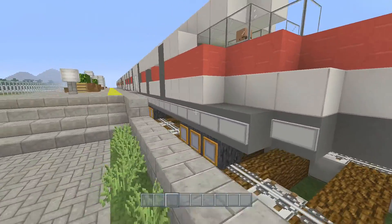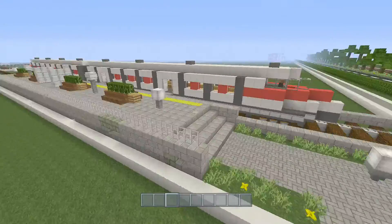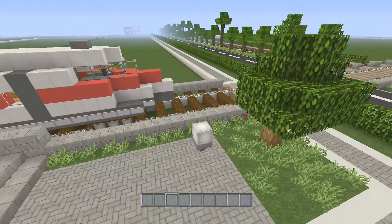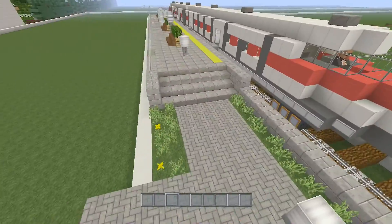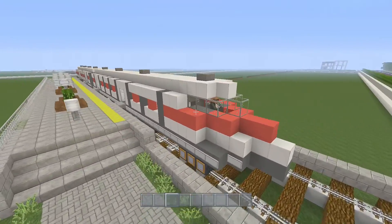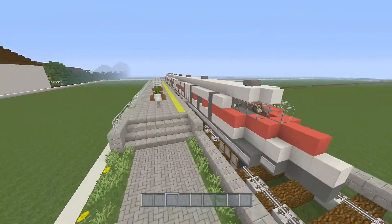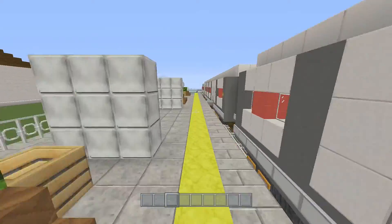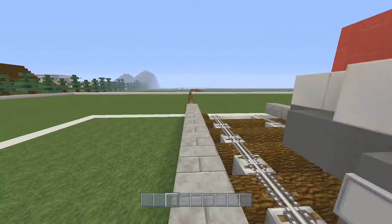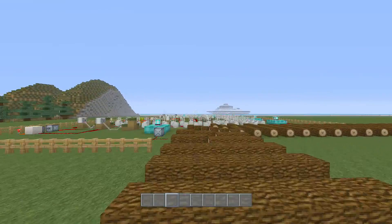So today we're going to start building our train. We won't get started on the train yet because we have to build this train platform and start building the actual rails as well. This is one I built on New Year's Day because I was ill, so I spent the whole day playing Minecraft and this is what I built. We're going to build another station if we just kind of follow the tracks going around, which I've started to build.